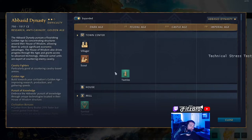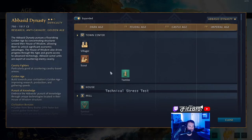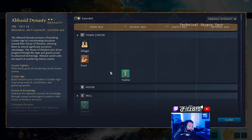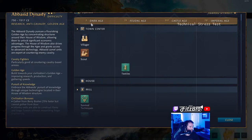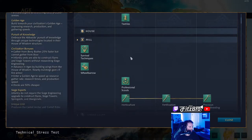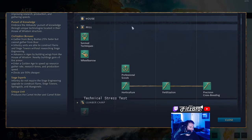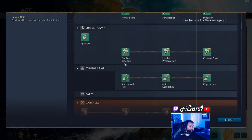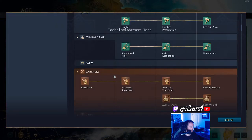I'm going to skip over the technologies that are universal for all civilizations. If there's something you want to see, go check out that English video where I go through the tech tree. I will hover over all the icons so you can see what they cost. At the town center: villager, scout, textiles — all universal. Your mill has all the typical upgrades. Your lumber camp has all the same technologies. Same with the mining camp and your farm.